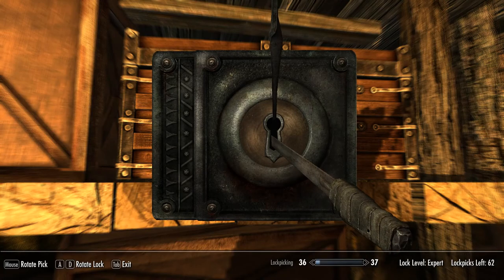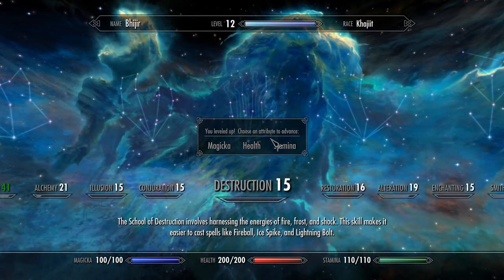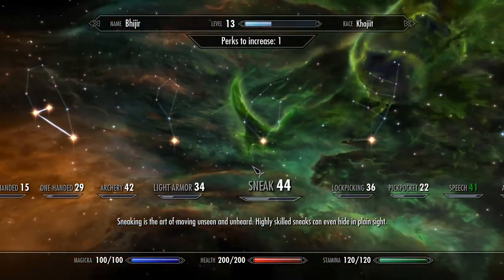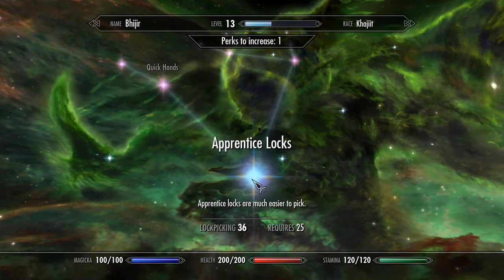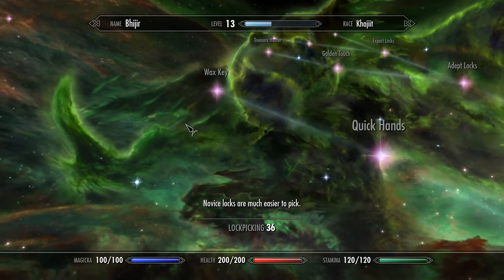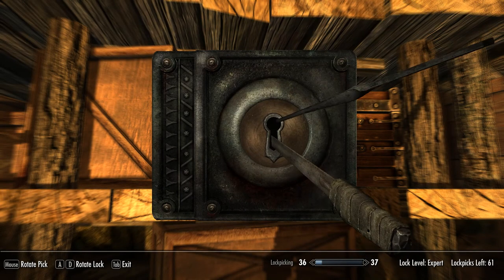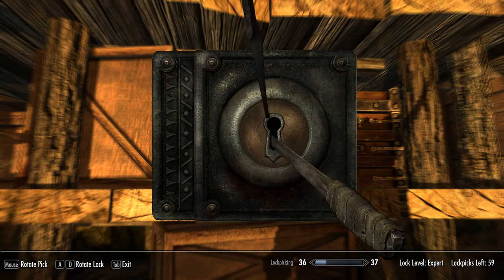Yes, this chest! We have a total of 62 lockpicks. While we're here, let's go ahead and do our level up — we're gonna put another point to stamina and spend one on lockpicking. Apprentice locks are much easier now. What happens if we go to Quick Hands? Quick Hands: able to pick locks without being noticed. That's another good one to have. Hopefully as our lockpicking skill gets better it increases the range we have.